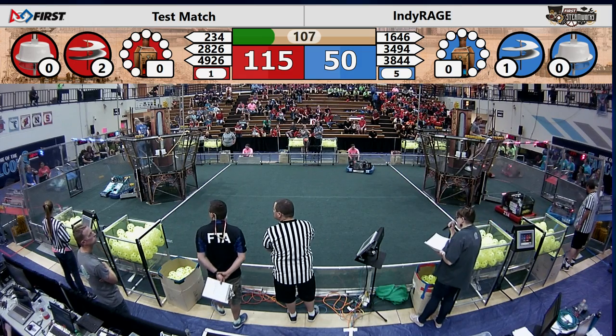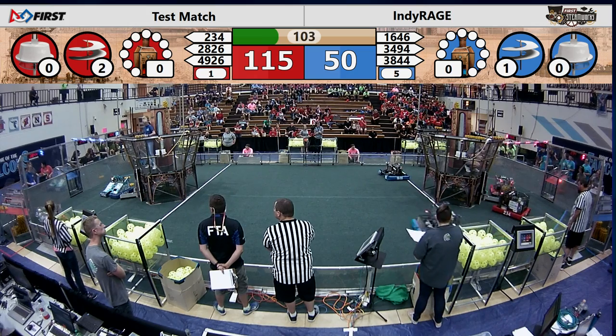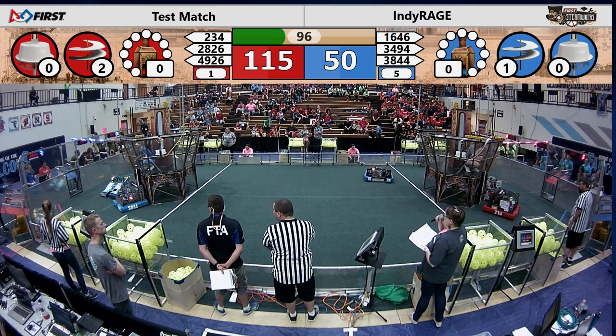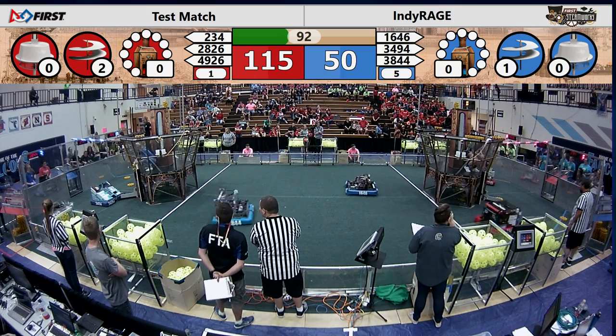Quadrangles looks able to pick up from the ground, but having a little bit of trouble getting into position underneath that Blue Alliance airship. Their partners on Blue, Kentucky Wild Box, they bring a gear downfield, drop it off onto one of those side pegs, and it looks like a pilot will pull it aboard to get that second rotor going for the Blue Alliance.